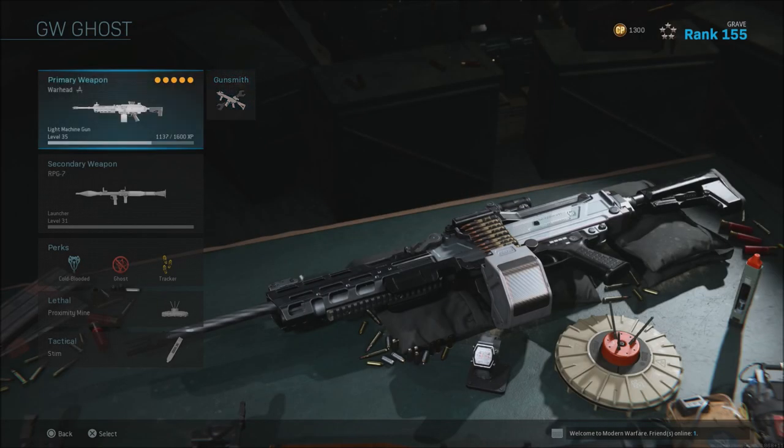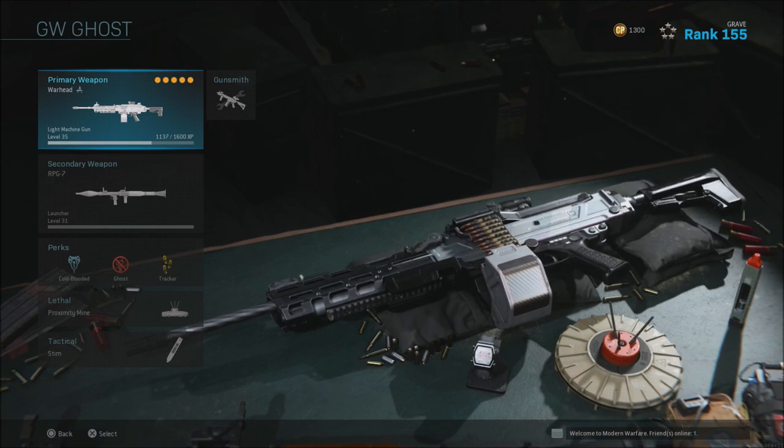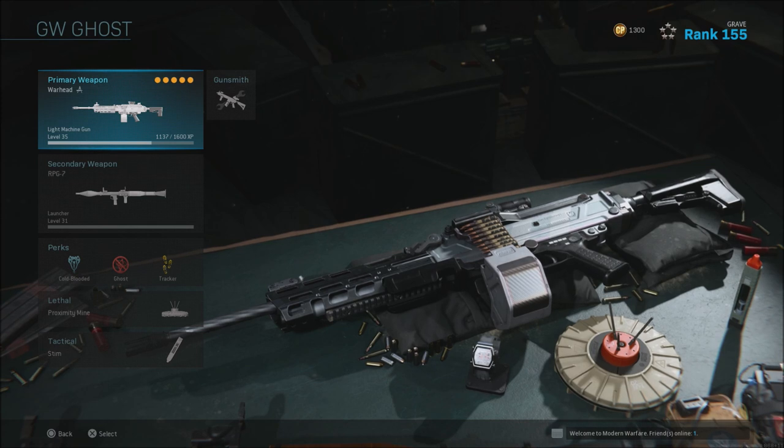I just want to let you guys know this is the blueprint you will receive once you hit 155 and go into 156 at max rank — the Warhead blueprint. I know a lot of people are wondering if you'll ever get the OG blueprint again; I'm not sure, but I'm hoping they'll add it as a mission at some point for those who missed it. If you reach max rank this season, this will be the blueprint you receive. Leave a comment with your thoughts, hit the like button, subscribe if you haven't, and I'll catch you guys next time. Peace.